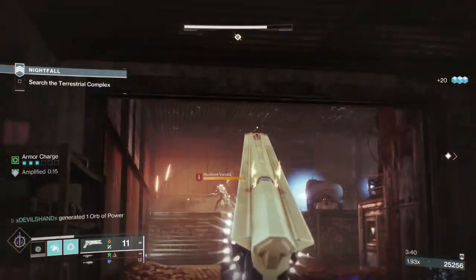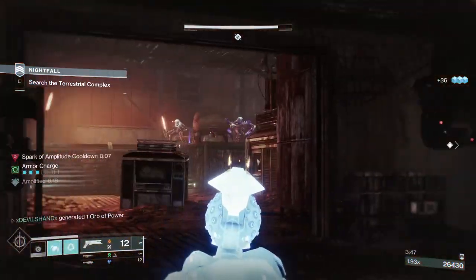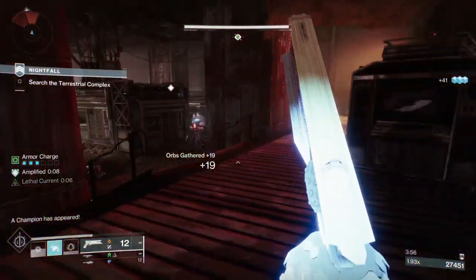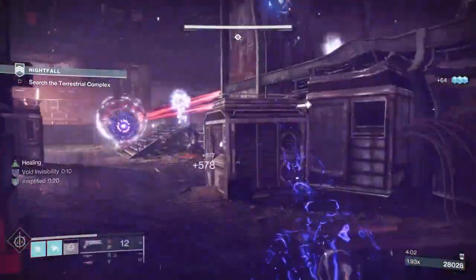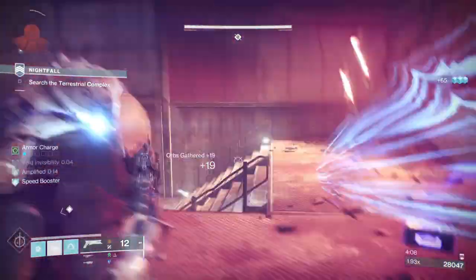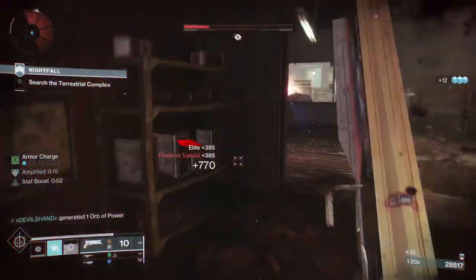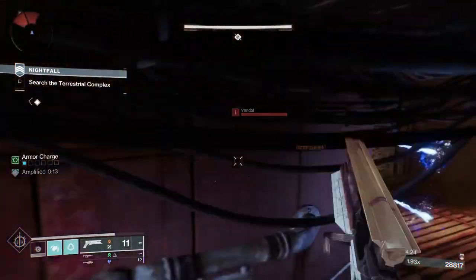I'm focusing on the red-bar enemies first because they die faster than the yellow bars, and they scorch the yellow bars, weakening them. It's all about focusing on your targets and always knowing your surroundings — that's the most important thing to stay alive. Always look at the map, your health, your surroundings. The second servitor is in now. By the way, this area in the nightfall is the worst spot — if you've cleared it solo, the rest is much easier.